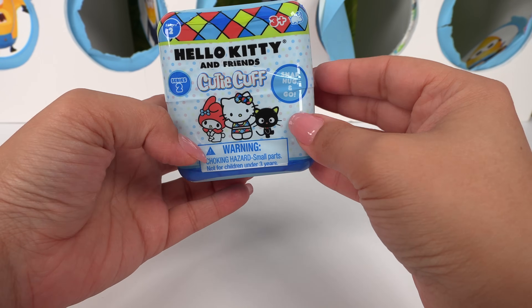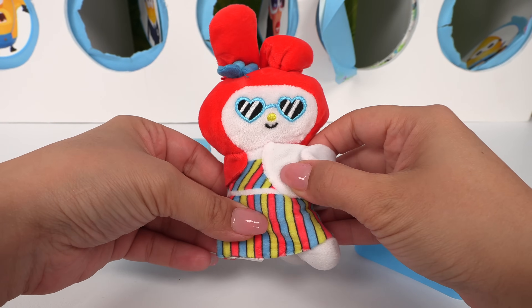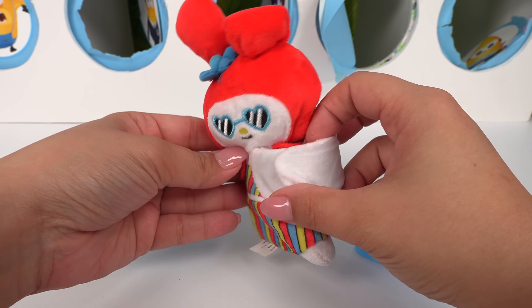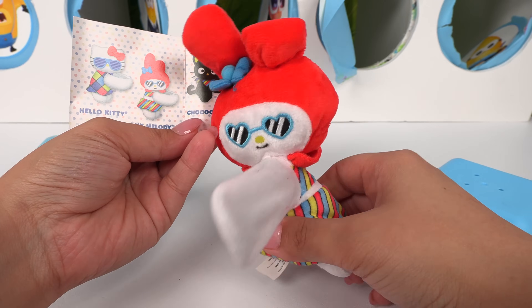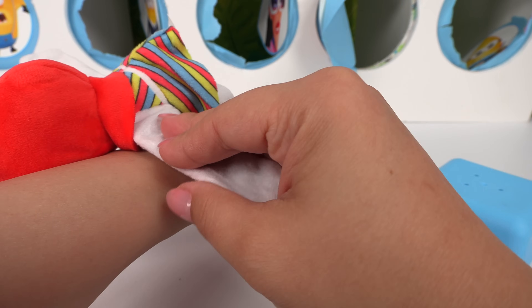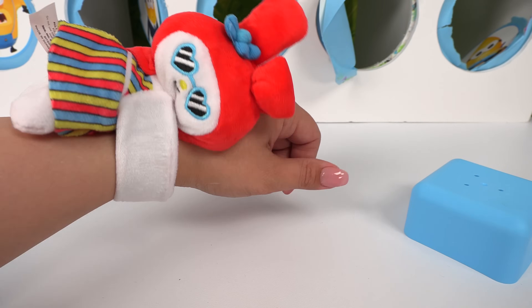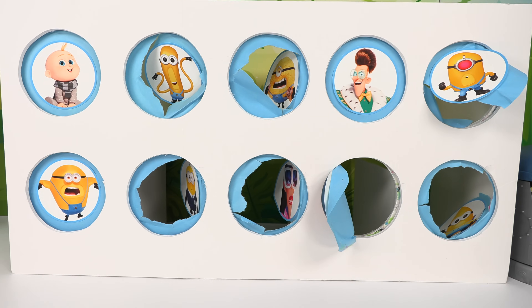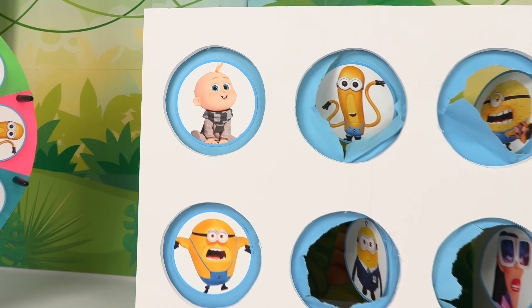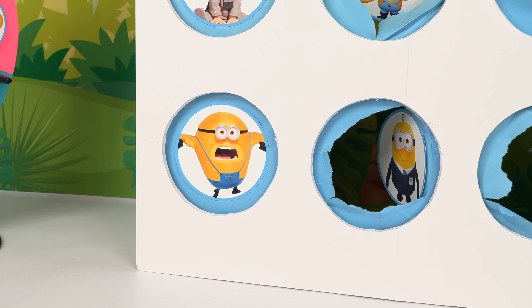This one is Hello Kitty and Friends themed. This one's so cute — I think it's My Melody with red. It is My Melody, but she's not pink! So cutie cuffs, all you do is get it on your wrist like this, and then your little cute friend is hugging your arm. We have three players left — it's cute little Baby Gru, Maxime the villain, and Mega Dave. We're on round number eight — who will be the last player?